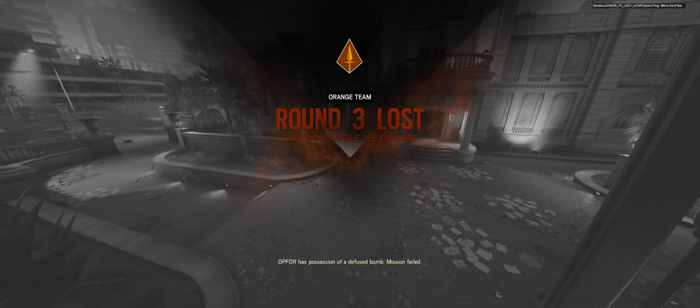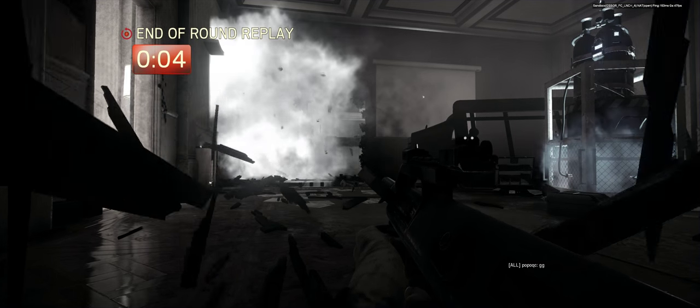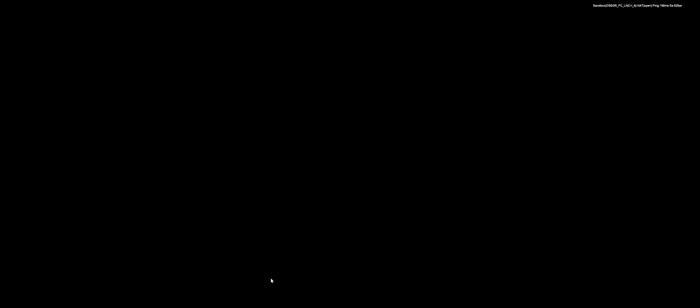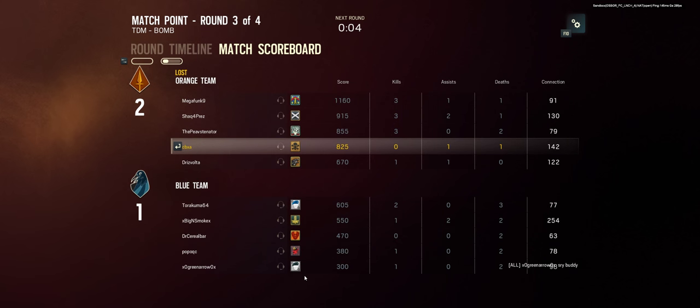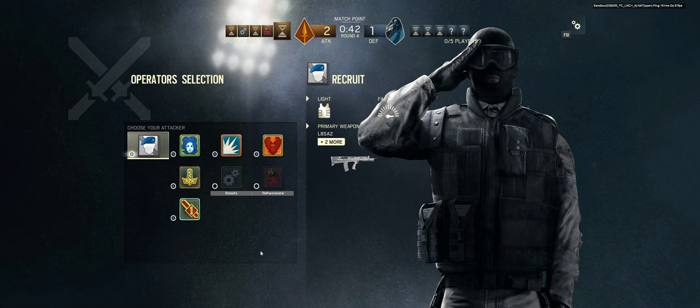Op four has located a bomb. They're probably all on point. It's over. Op four has possession of a defused bomb. Mission failed. Yeah, Shaq — when I say you don't go there because they know I'm there, they will shoot you because they know you're there. I guess one jammer each stairwell, and then two jammers at the bomb room windows will stop them from grenading through them.